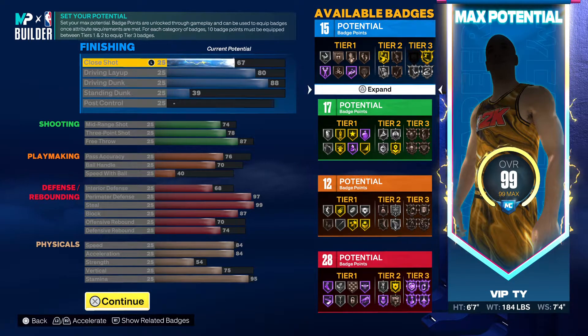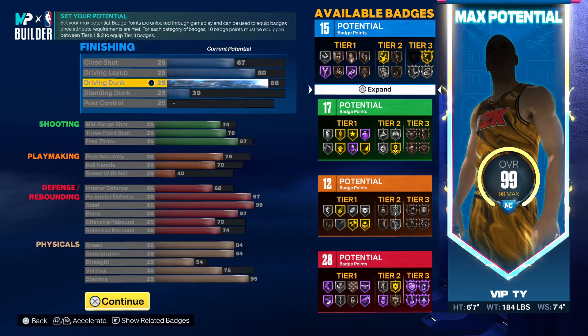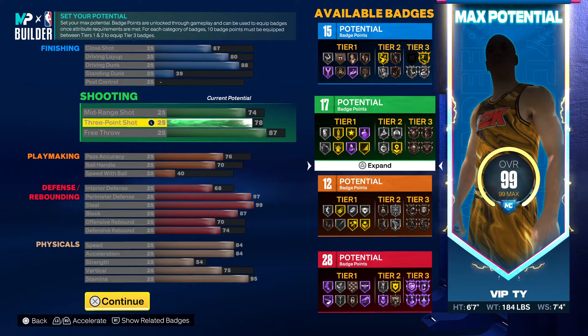You gotta follow these attributes to a tee man if you want that name. We got 67 close shot, 80 driving layup — yes, 80 man, we ain't trying to miss no layups, that's fundamentals. Driving dunk 88 — yes, we get contact dunks. 74 mid-range, 78 three-ball — respectable, you know, in this game you can shoot with a 75.